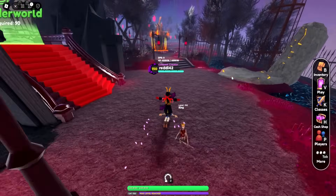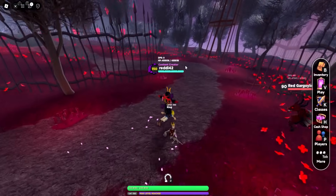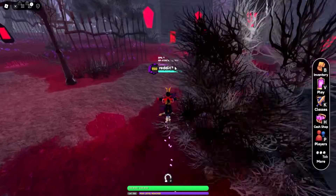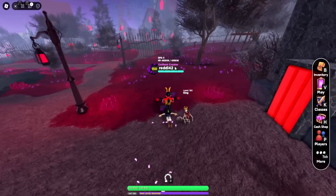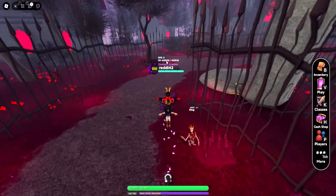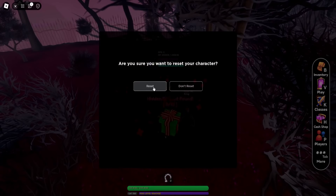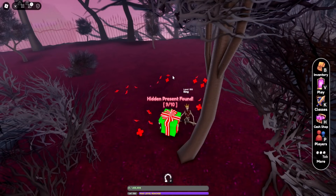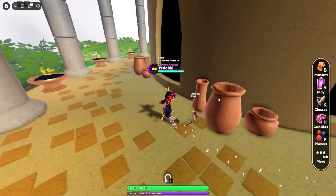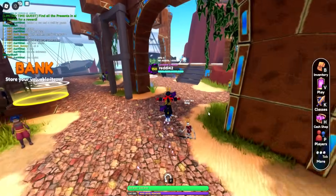Over here like World 9 in Swordburst 2 — classic. Head to the NPCs and behind them there's a present. Then there's a present at the back side of the village. Reset back to town, then take the whole board to the tower — fastest and easiest way. Behind the tower is the last one for World 7.